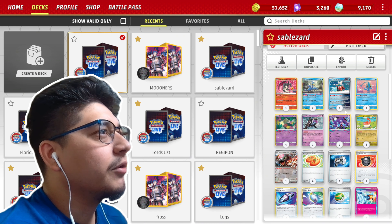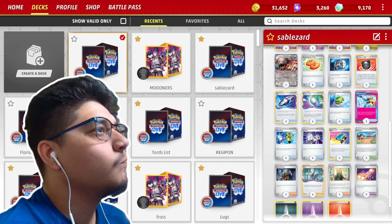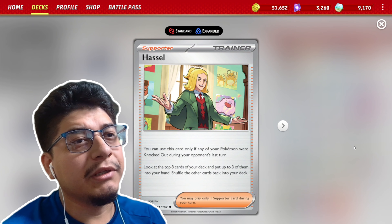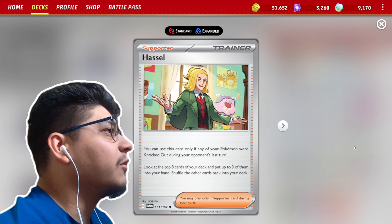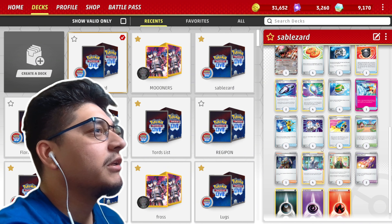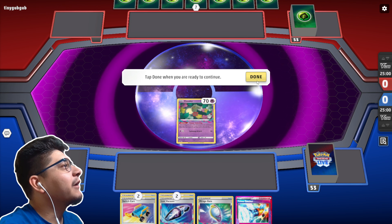For our A-Spec we have the Prime Catcher — nothing too crazy there. We do have Hazel in this deck; we only have one copy. We only use this card if our Pokémon gets knocked out — look at the top eight cards, pick up three Pokémon from there, put three cards over them, and shuffle the rest back into your hand. It's like Colress but a little bit better. We're going to test it out and see how it goes.